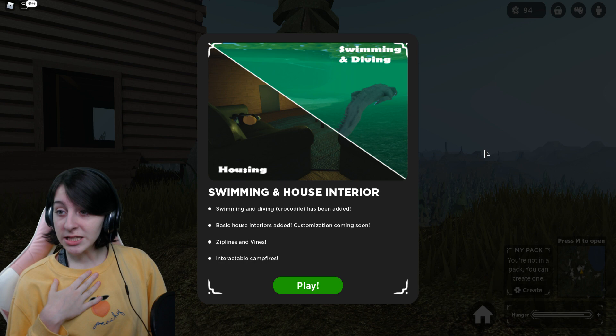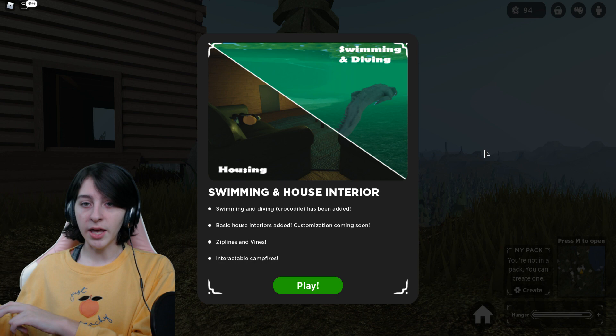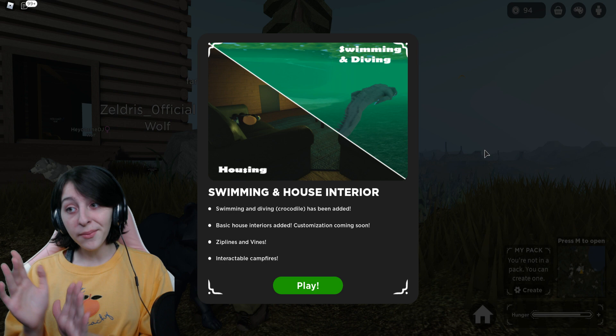We get to customize the house — I'd like to do that. But would you then have to do that thing where you kind of own the house, like in adoption games or animal roleplay games, where you click on a sign to own the den area? Because I don't know how you just go around being able to customize every house you walk into — that would be crazy.